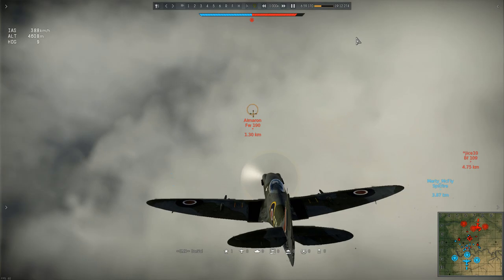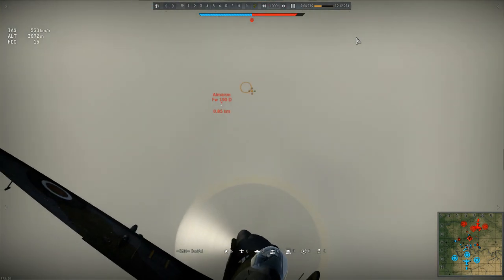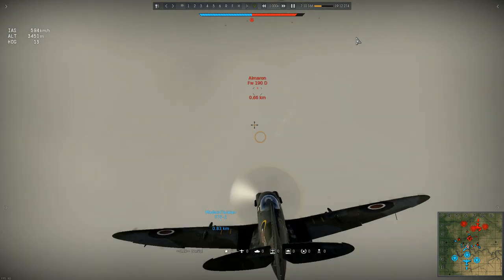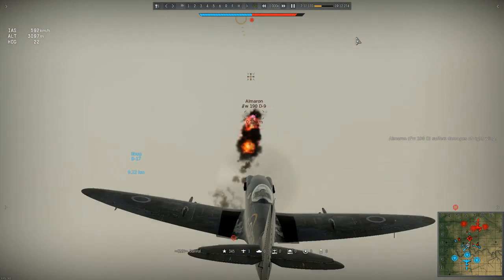Into a dive as the 190 turns horizontally. That turn cost him quite a bit of speed and has allowed Dan to close in quickly. Still not quite in guns range, and Dan fired a bit of a burst from the machine guns, and now he's closing in and lets him have it from close range. Kill number 1.